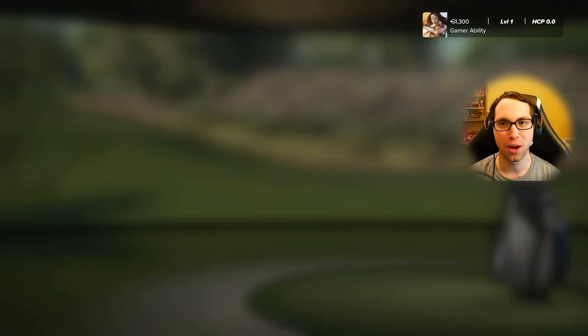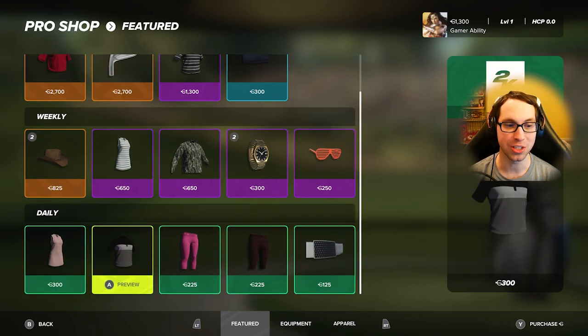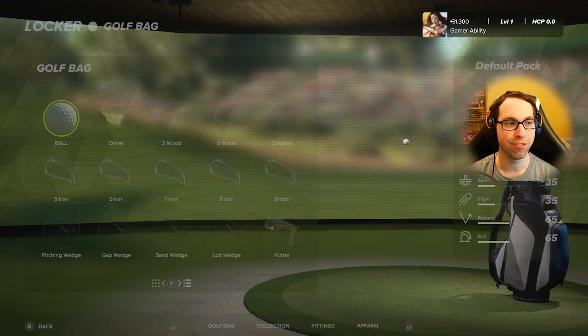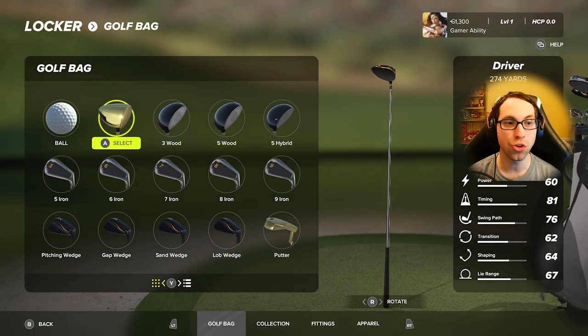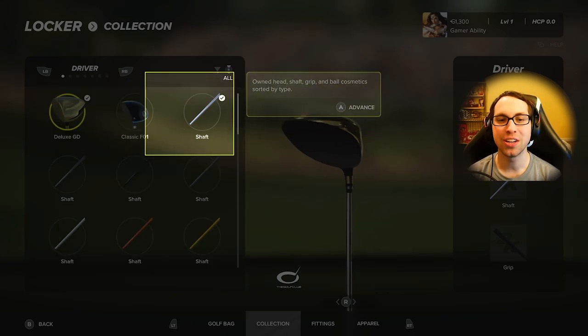We have the new Pro Shop — featured items, weekly items, and daily items. They are expensive. My main goal is golf balls and club fittings, which are new this year. You can customize each club's appearance — the brand, shaft, grip cosmetics, and ball cosmetics.